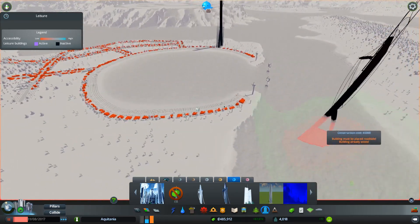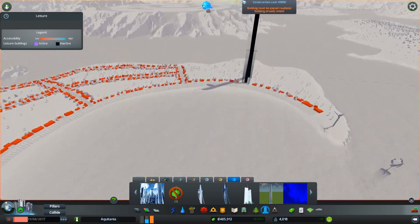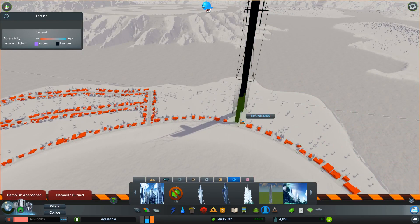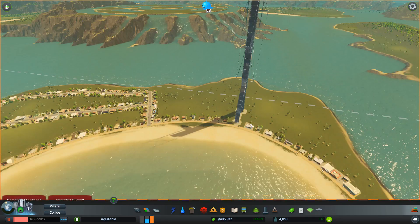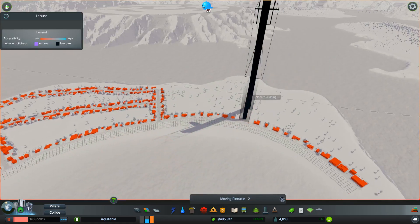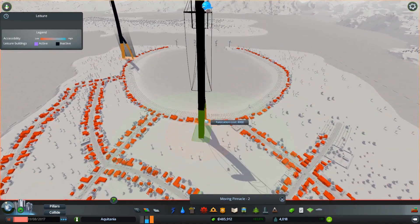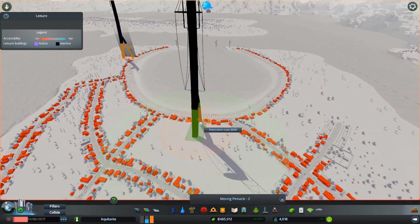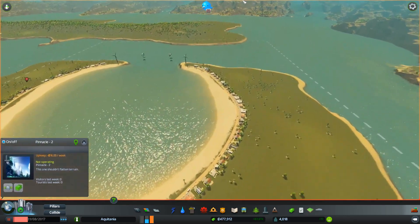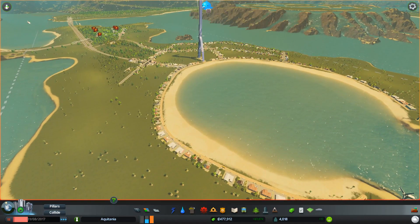I want to put two of these in — one there, and then one absolutely opposite over here. Oh, it's unique — the damn thing's unique! Nightmare. You know what, there is a mod I can use so I can duplicate them. I'm going to have it up at the top of the bay. I might have to move this road to get it where I want it. For now it's going to go there. I'm going to go to free camera so you can see it.